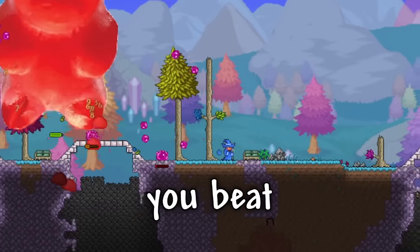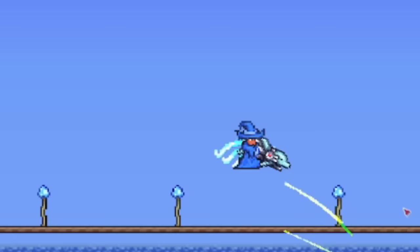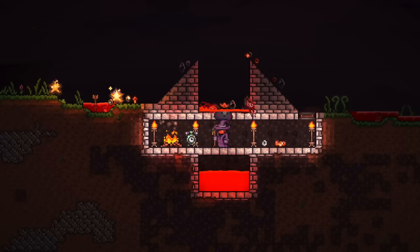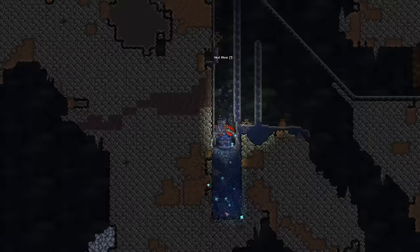In Terraria, after you beat the Wall of Flesh, your world will be put into Hard Mode, which will completely change how the game works — mainly by making everything much harder to do, with you in return unlocking a lot more features. But there are some things you should do before getting into it, to make sure you don't make things harder on yourself later, which is exactly what I'll be going over in this video.